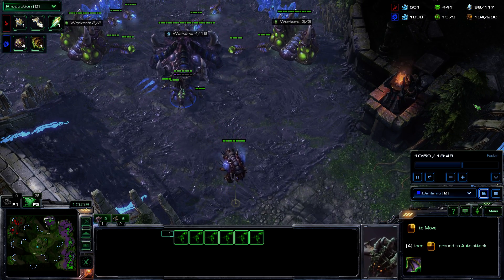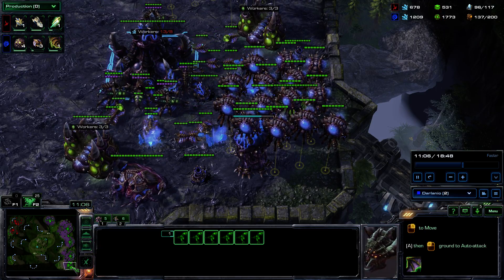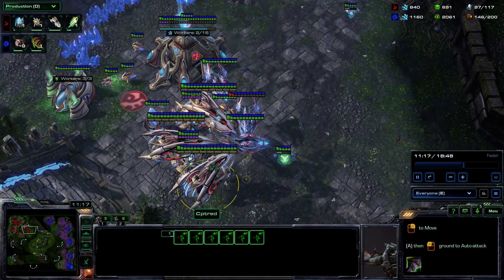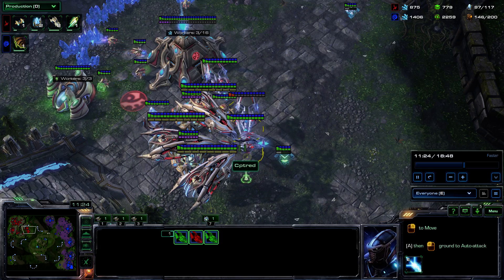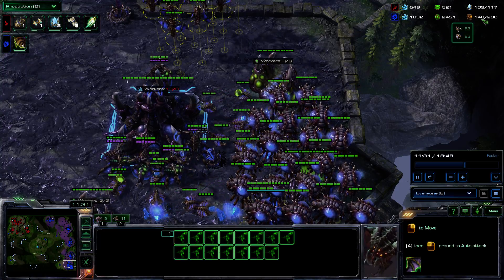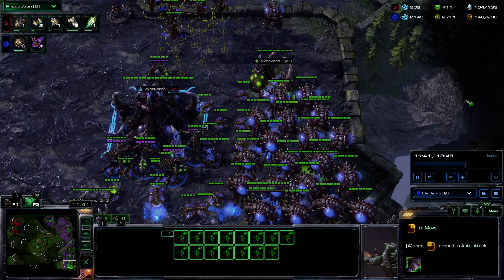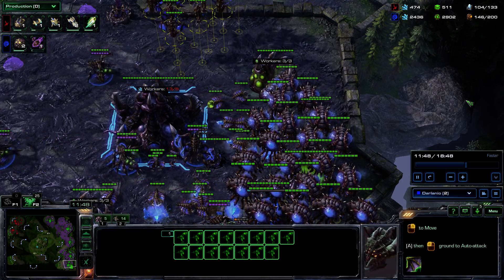I was afraid he was going to come with Phoenixes and kill off my Overlords, so I grouped them up here, which will also save my Spire a little while against less aggressive play. Right now his count of carriers is just 3, but it will quickly increase. The question is: will I be able to increase my number of Mutas in time? 146 out of 200 supply. There we have the upgrade to 1-1 for the Mutas, now going for the 2 attack.